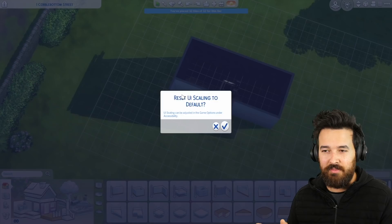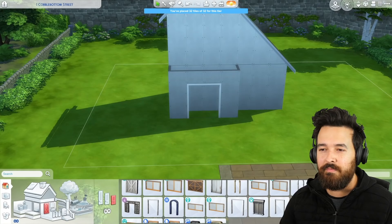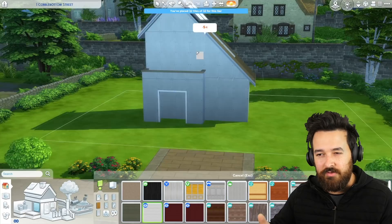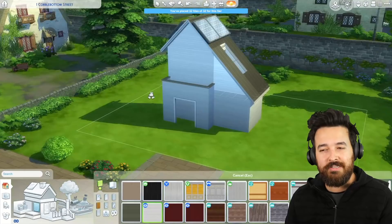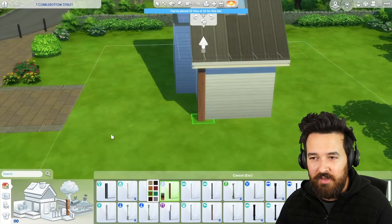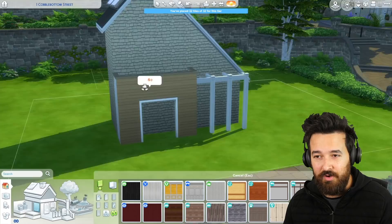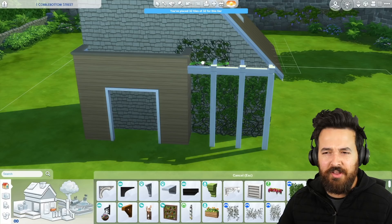I'm building this in Henford-on-Bagley, mostly because I've been watching so much Grand Designs lately. We watched the season that came out last year. There was this one guy building a house by himself - it wasn't a tiny home, but it kind of felt like it because it was wedged on a specific lot with a triangular shape and a roof that sloped all the way down to the ground. That was a little bit of an inspiration for the exterior. So it turned into this full-on cottage core styled house, using all the Cottage Living stuff.